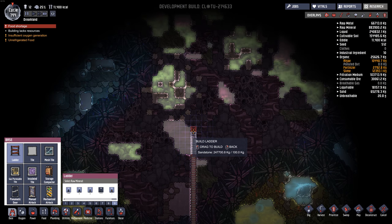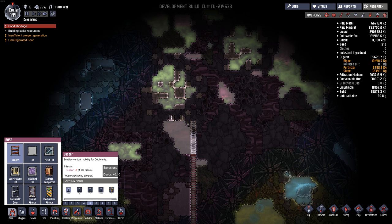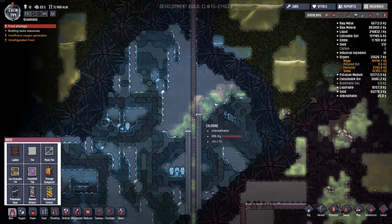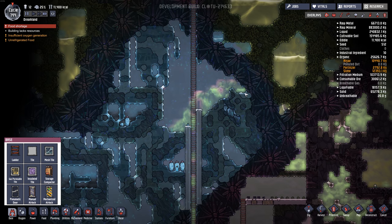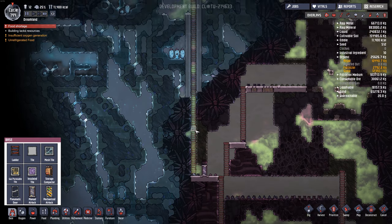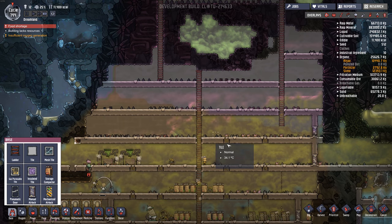We have some exposed bleach stone up here, which is not good — there's chlorine leaking out of these. Not good at all. We can use this stuff for a hand sanitizer station. The chlorine's getting stuck right here; we don't want it flowing down at all. It'll eventually sink into our base, which is not good.